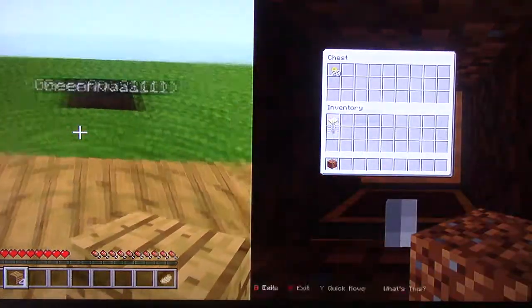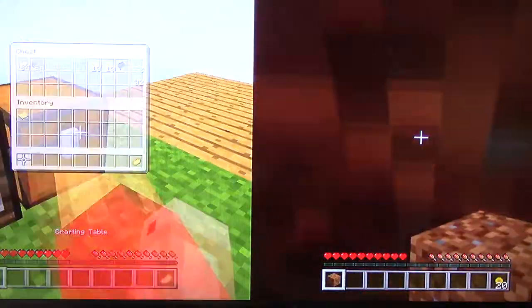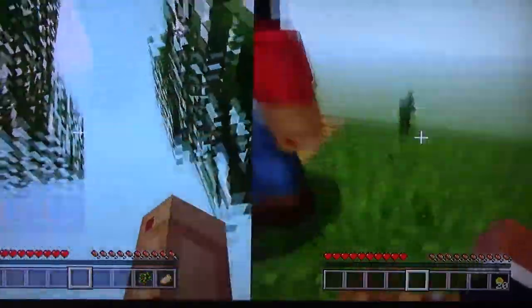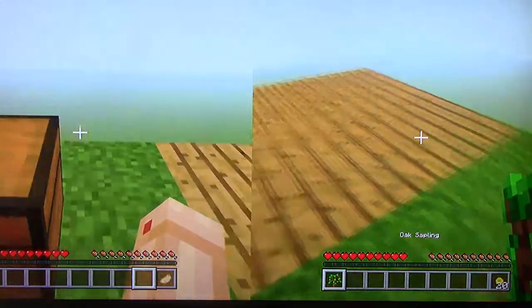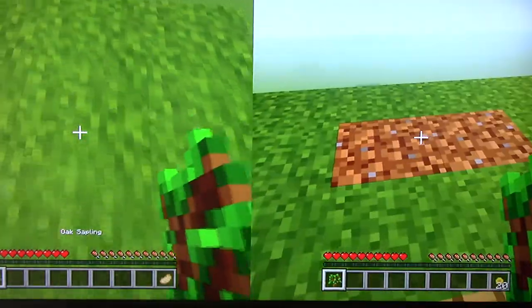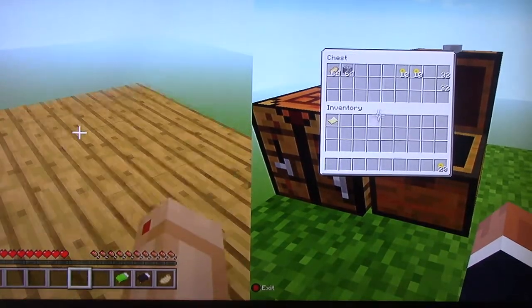We need to plant this emergency sapling. Did you get any saplings? No I didn't — oh wait, sapling! Yes, yes! We have two — plant one there, plant one there. Wait, don't place them next to each other, that won't grow. Plant one right here, and one to the edge.